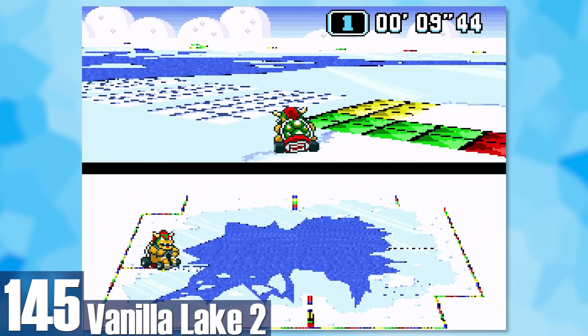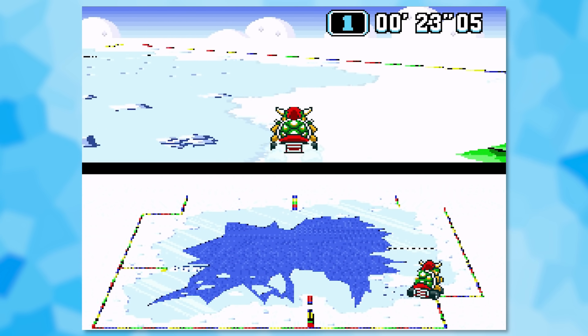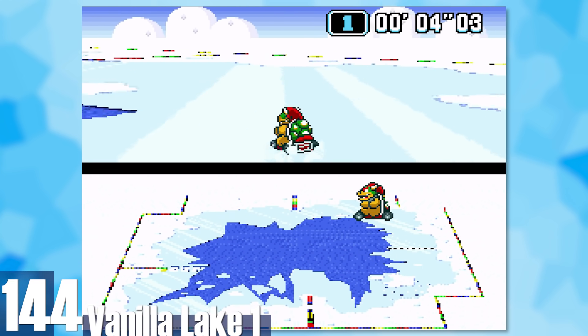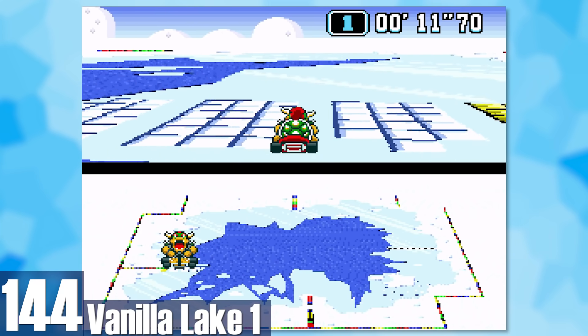145: Vanilla Lake 2. We're starting with tracks that are straight-up unfun. The ice is super slippery, there's water everywhere, and the ice blocks are aggravating to avoid. 144: Vanilla Lake 1. This is basically the same as Lake 2, although this time there aren't as many ice blocks, which makes the track slightly less obnoxious.